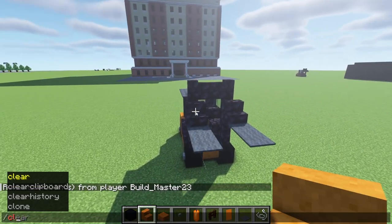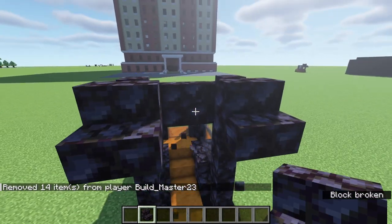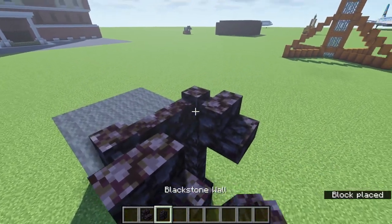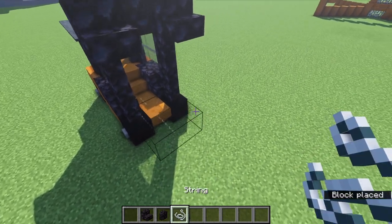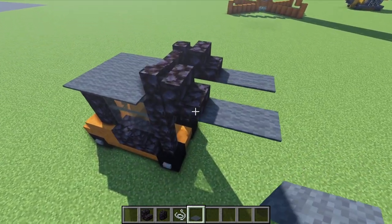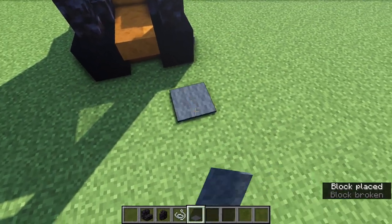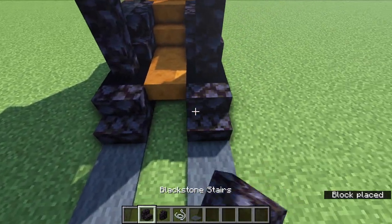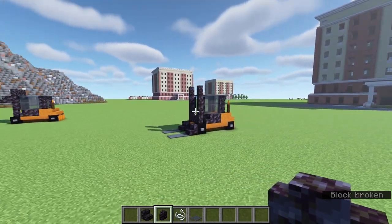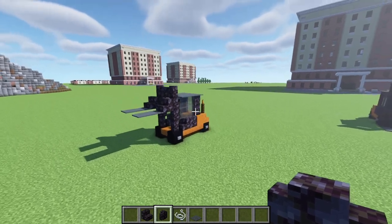Just real quick, I do want to show you a couple of variations in the fork. Say you wanted to have it go all the way to the top — just continue on, have the wall connect without any slab, and then place the string down and the carpet so you can have your forklift all the way up like that. Alternatively, you don't have to place any string — just place the gray carpet on the front like this, place your blackstone stairs down like that, and then put the wall going across the front, plain and simple.